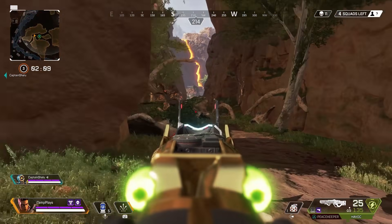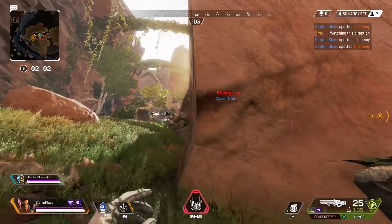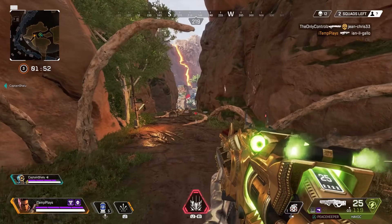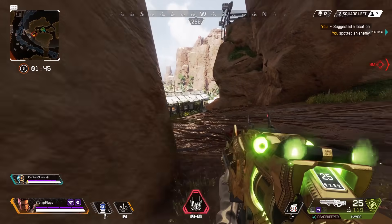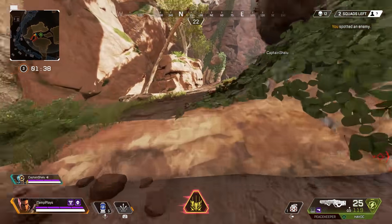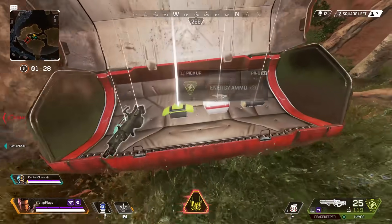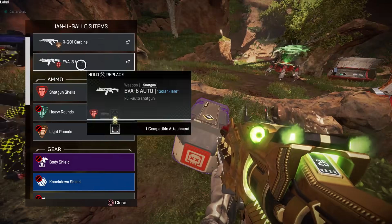Someone just ultimated down here. Teammate, you all right? Oh, I got him, there you go. The last squad's down here — they just finished a team. They're coming this way, my teammates are looting, I've got to disengage and wait. I only heard one person but that doesn't mean there's only one. More energy ammo — beautiful. We knew that guy wasn't coming over because my ultimate was there.